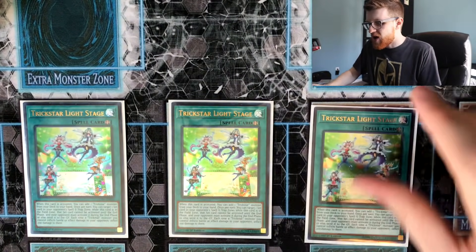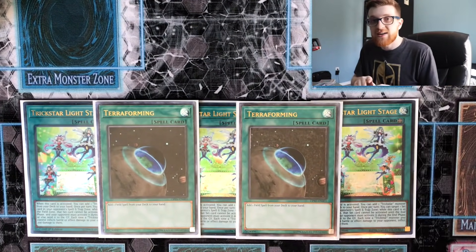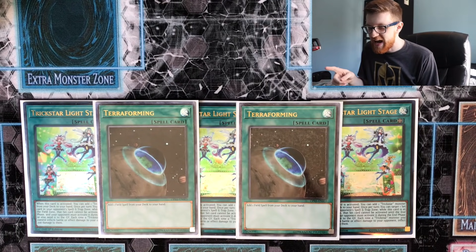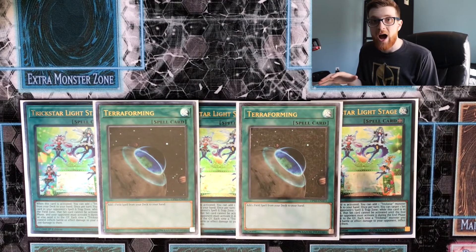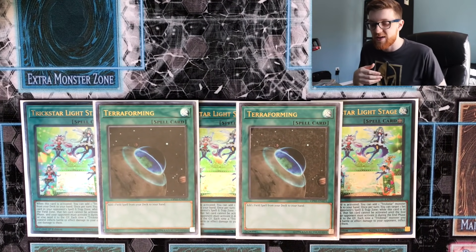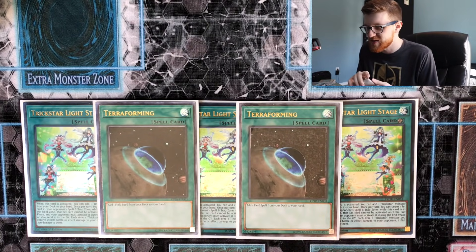Moving on to the spells: three Light Stage with two Terraforming. What's neat about Light Stage, especially against Salamangreat, is that if you go first and they set the Counter Trap, you can just freeze the Counter Trap instantly. That's a nice way to bait out anything they have and prevent them from stopping your plays. There are a lot of cards in this deck that do that — if you activate Light Stage, they pretty much have to use their Counter Trap or it gets frozen. We have a lot of ways to bait out their one negation, and then we can just do whatever we want.